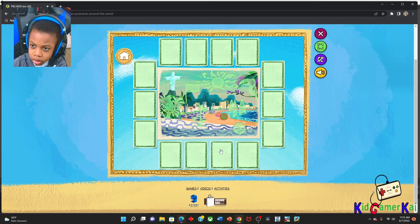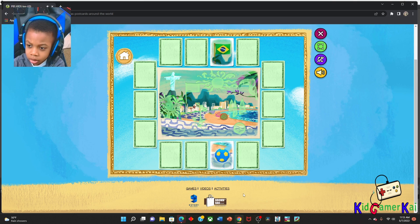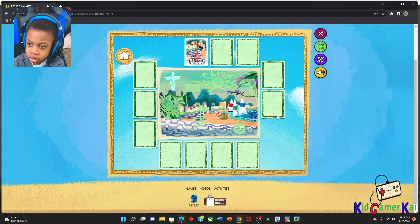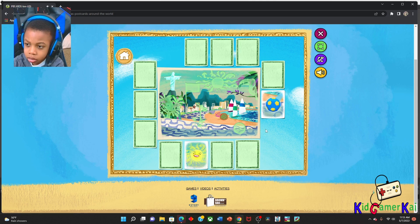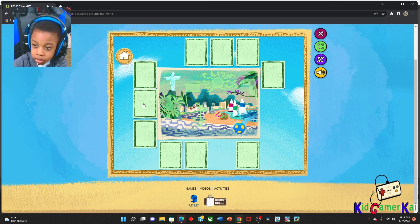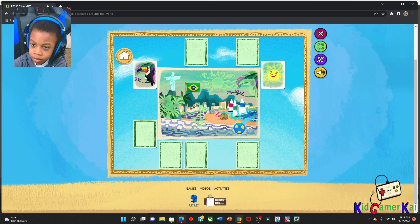I wonder where we should look next. Let's try another tile. Sailboats! Sailing Guanabara Bay is a popular way to enjoy the beauty of Rio de Janeiro. Let's keep looking. Football! Soccer is called football in Brazil and in most countries. Flag of Brazil — great find! The Brazilian flag's 27 stars represent its 26 states and Brasilia, its capital.